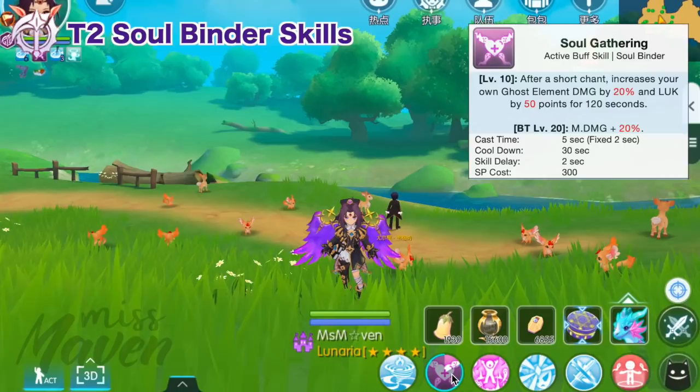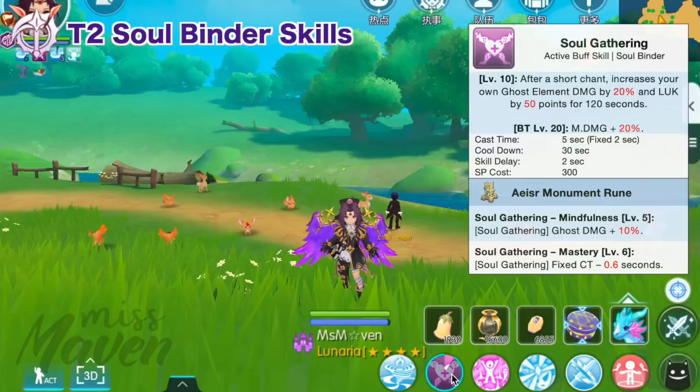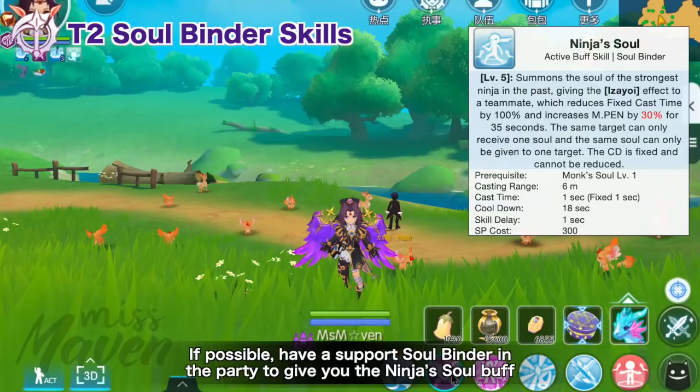Second is Soulgathering, which is an essential buff that increases ghost element damage by 20% (or up to 30% with AC rune), Luck by 50 points, and magic damage by 20% for 2 minutes. It has a 2-second fixed cast time, which can be reduced to 1.4 seconds with the AC rune. Even with the Dark Illusion Star card, it will still take 0.9 seconds to cast Soulgathering.